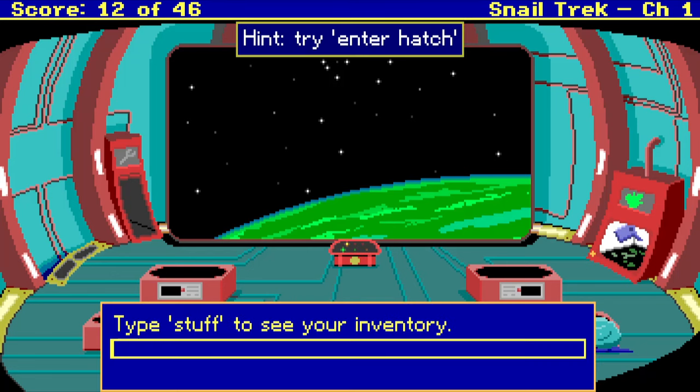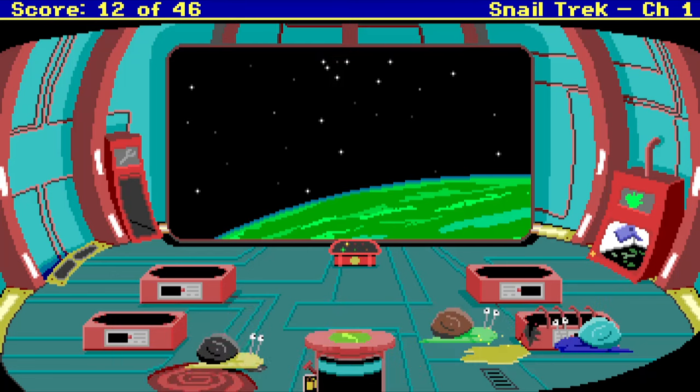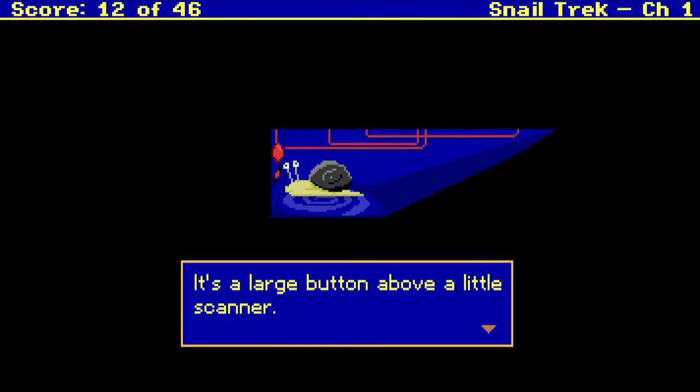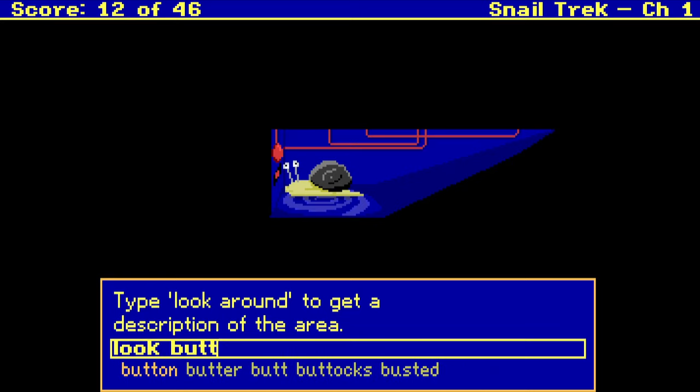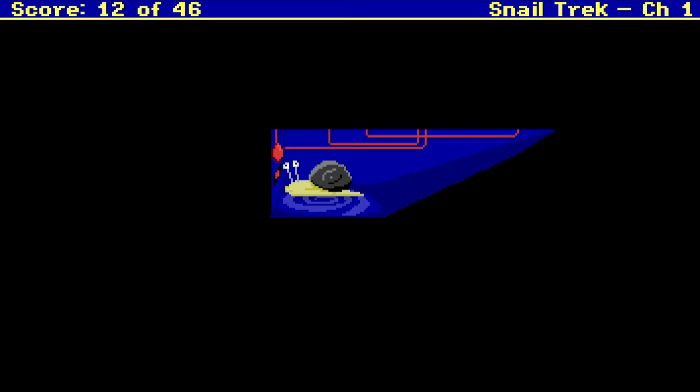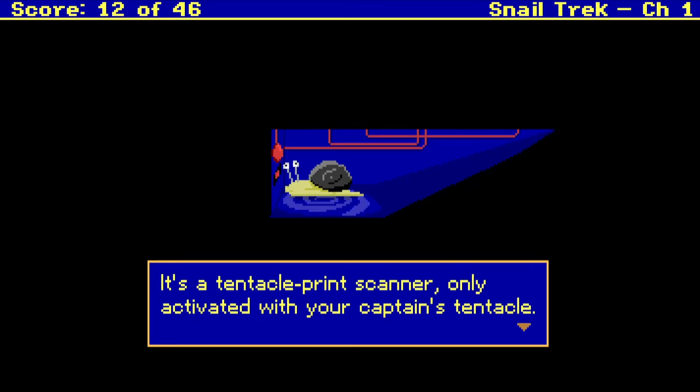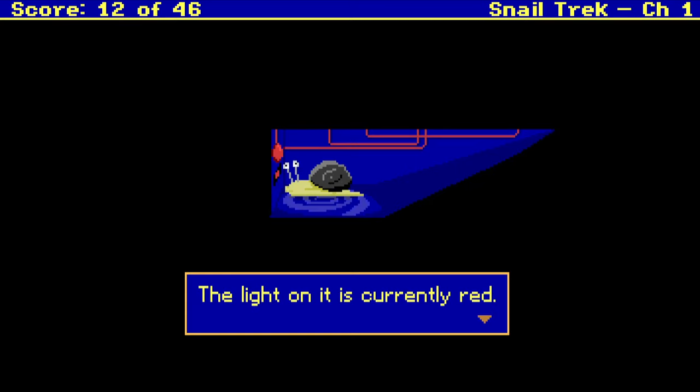Try enter hatch. Enter hatch. That was a good hint. Let's look at the button thing first. Let's just look. Large button above the little scanner. Look scanner. Is it going to tell me anything? It's a tentacle print scanner only activated with your captain's tentacle. The light on it is currently red.